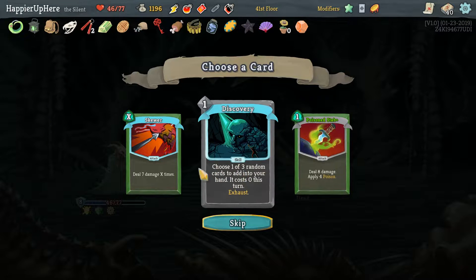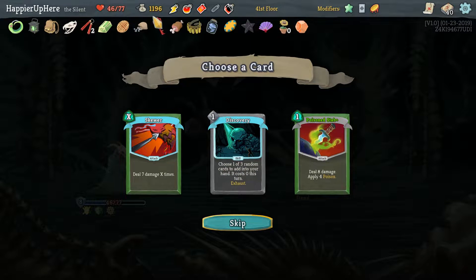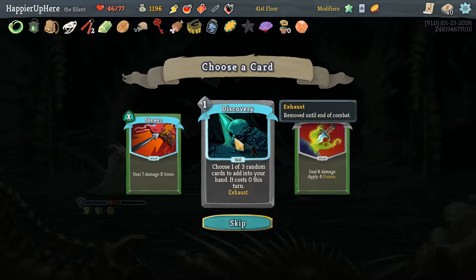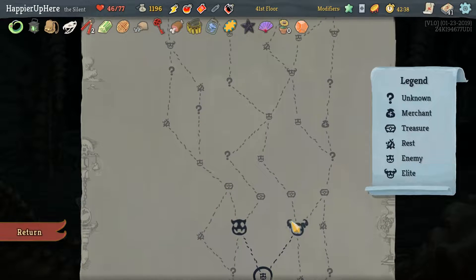Discovery is great. We do have a lot of energy with Runic Dodecahedron, Happy Flower, and our energy relic. Skewer might be a good idea, but Discovery might give us something amazing. Especially on a turn where we have Normality — that might be the best thing we want to play.